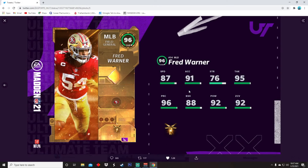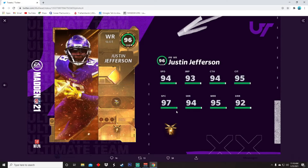Next card is 96 overall Fred Warner. Once again, beautiful card art. 87 speed, 91 acceleration, 76 strength, 95 tackling, 96 play recognition, 88 block shed, 92 power moves, and 92 zone. Madden players typically don't use linebackers, but this card actually isn't bad. If this dude had 92 speed and 92 zone this would be very usable, but they can't give him both good stats — it's Madden.